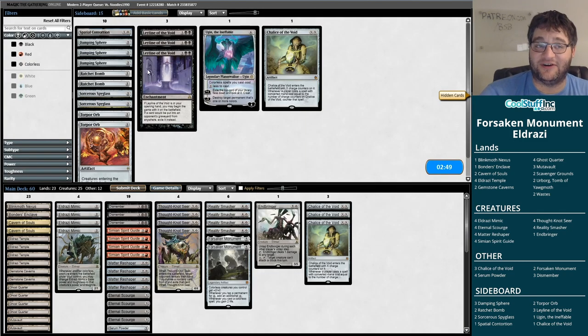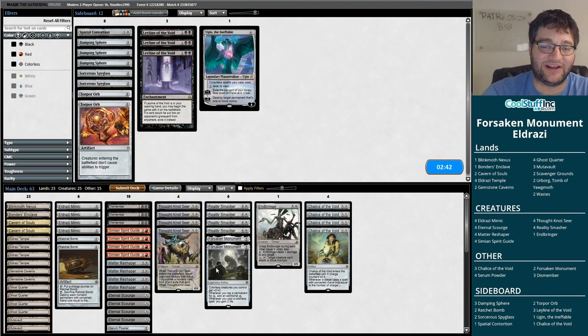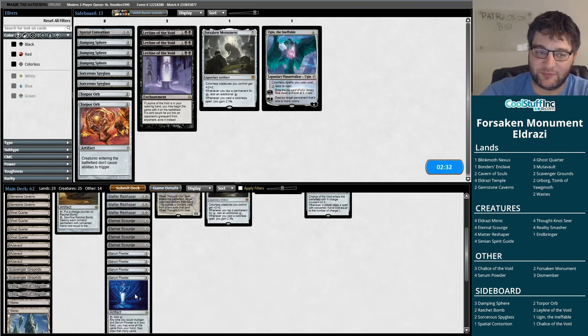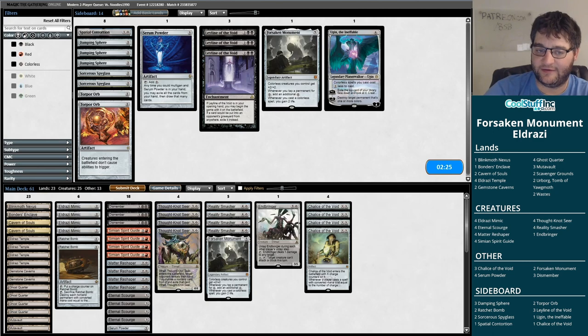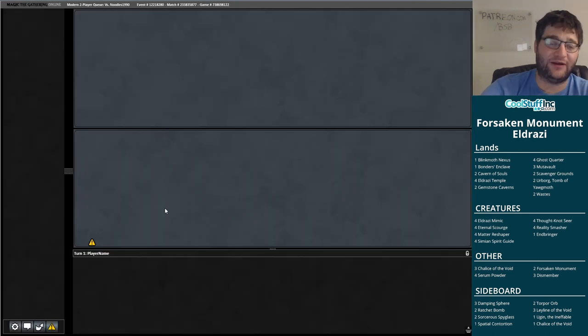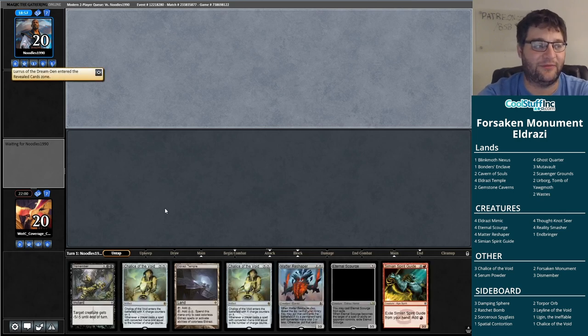Black-red stuff, huh? I think this is one where we want Ratchet Bombs. The Chalice for one seems pretty good here as well. Dismember seemed good — honestly our deck seems pretty reasonable here. I'm going to bring in a Ride the Lightning and cut a Serum Powder. Frankly though, these Monuments are not very good here. It's really important for us to be able to kill our opponent's big threats. I do like the Monuments a little bit in the main deck because they do kind of hedge — you can get one out against a midrange deck, you gain some life. And this is a hand — I'm going to keep it. We're on the draw, our opponent's playing Lurrus.